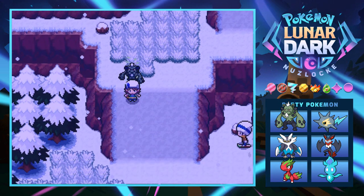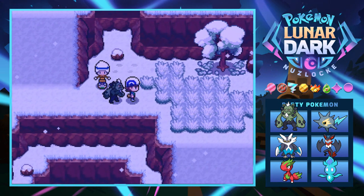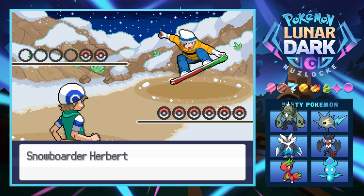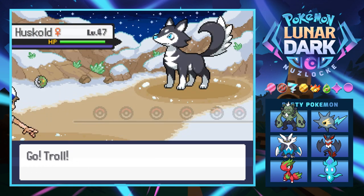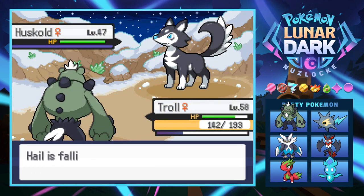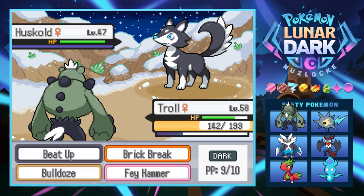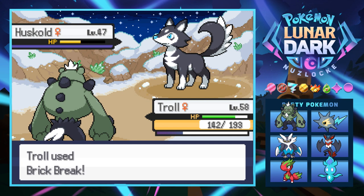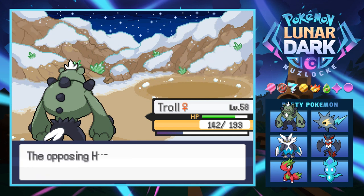There you go buddy, young Uni — probably never gonna get used but we have one now. This guy's shredding it — how are you snowboarding on the flat ground? Herbert has a Husk Gold. These skiers really do like ice types. We've got a really long ice route it seems, which is great for Troll because Brick Break is coming in handy — pretty much one-shots everything.